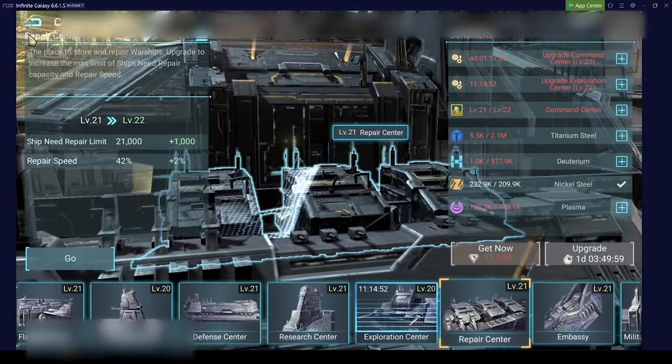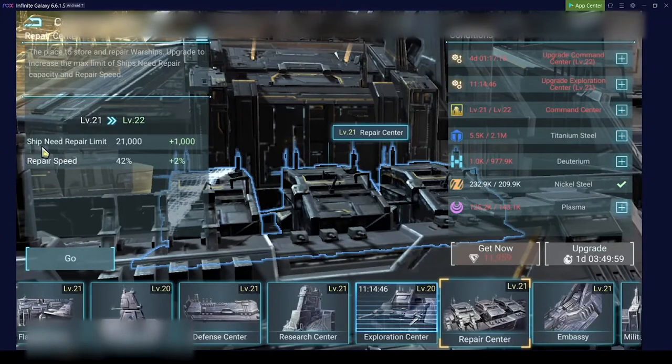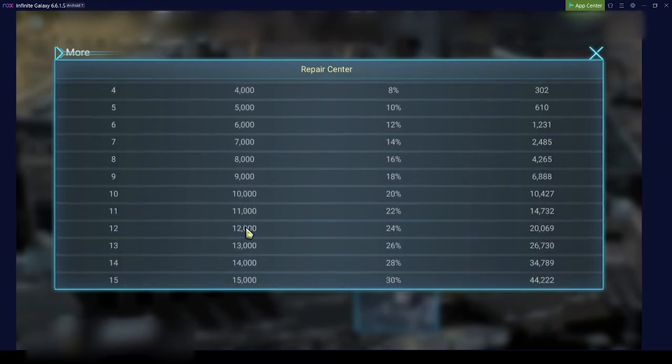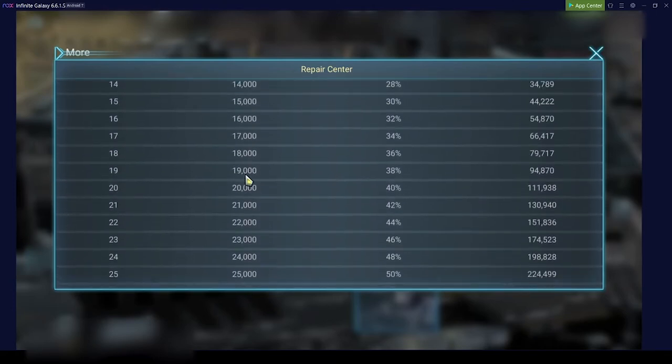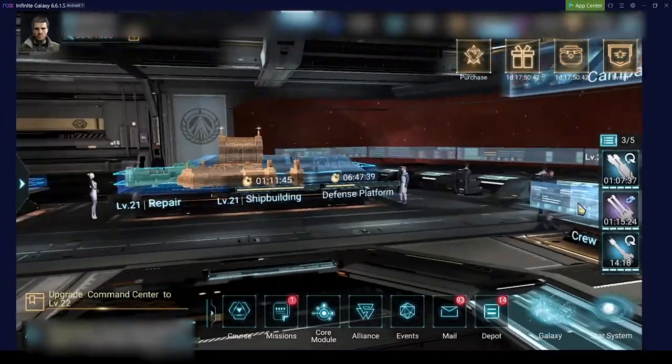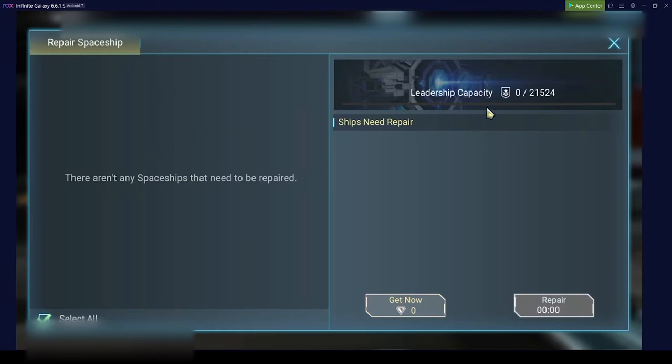The repair center is a very important one. It defines which ships can be repaired. First it increases repair speed, but the leadership limit for ships that can be repaired is defined here. If you only have a level 7 repair center but you have 10,000 leadership in your fleet, that means from those 10,000 leadership only 7,000 could get repaired — so the other 3,000 are at risk of being permanently destroyed.